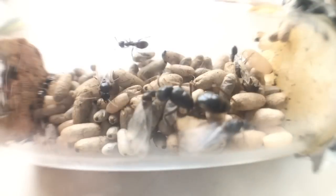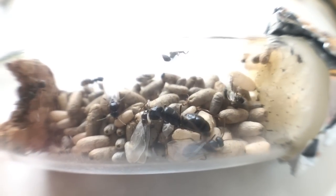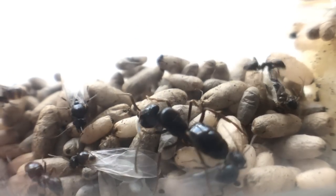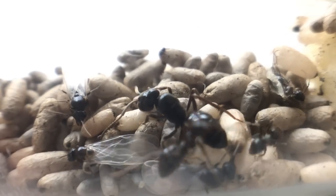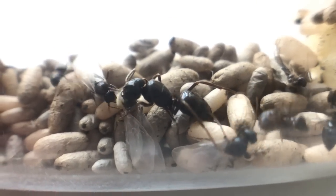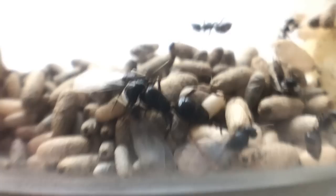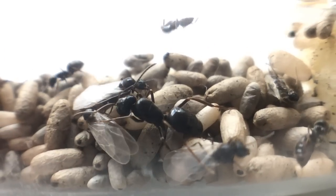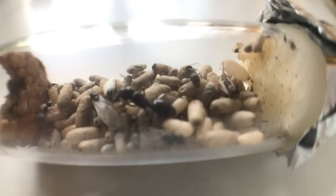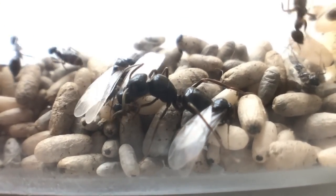A week went by, and it had worked. The worker was opening the cocoons, and to my surprise, male alates were turning up. They are useless for this colony, as their only purpose is to mate — they can't contribute in any other way to the ant nest. I will have to remove them later on. As you can see, there are also a lot of darker cocoons — it might have been too late for them. I'm very sad about this, but I guess this queen will make up for it by creating even more lives.